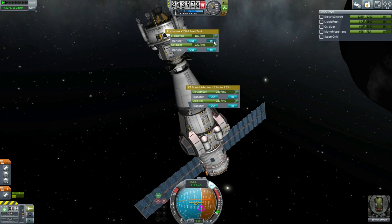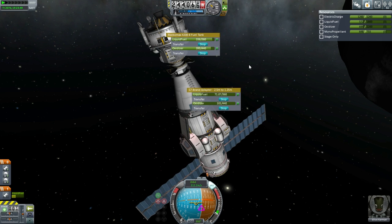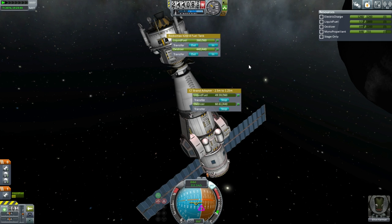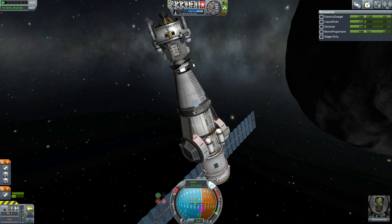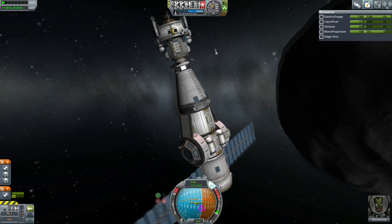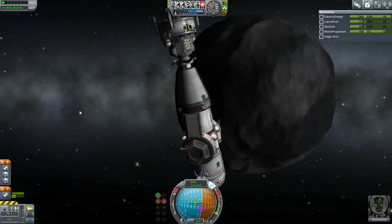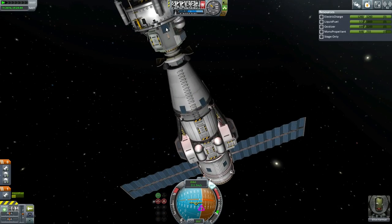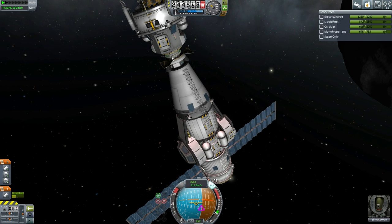Transfer fuel into the lander. I don't know if it really needs a full tank of fuel to get back — I doubt it. It probably won't be too heavy for the parachutes, and if it turns out to be very heavy we will just make sure to use the engine to slow it down. I think we can transfer some of the monopropellant out. We've got very small solar panels on the lander, so I'm going to have to make sure to remember to keep the thing angled properly.